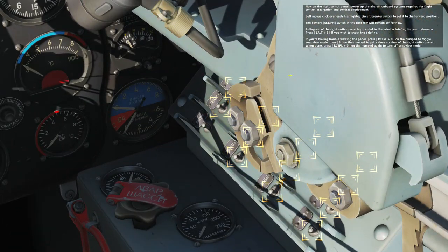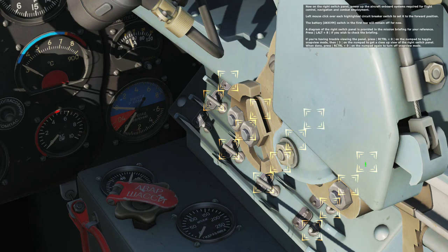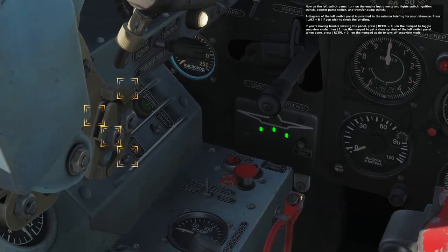Now we are going to turn on all the buttons. Generator switch on. Master light switch on. Radio switch on. AGK47B Artificial Horizon plus DGMK3 switch on. Trip master switch on. Bomb switch on. Emergency drop switch on. ARC switch on. RV2 switch on. S13 gun camera switch on. ASP3N gunshot switch on. N37D cannon switch on. NR23 cannon switch on. We have completed the circuit breakers.